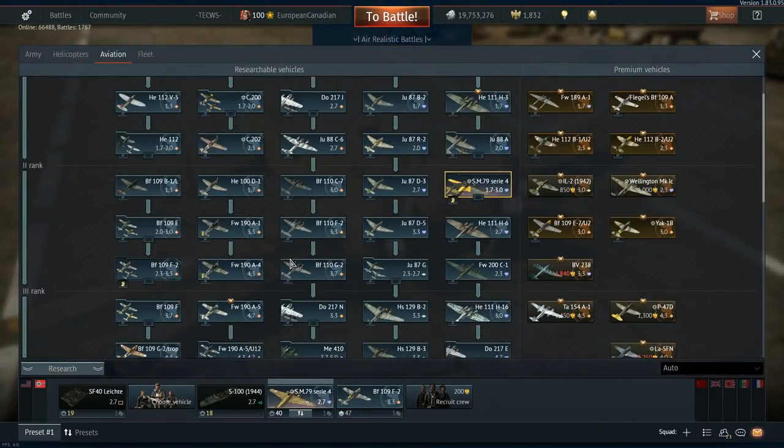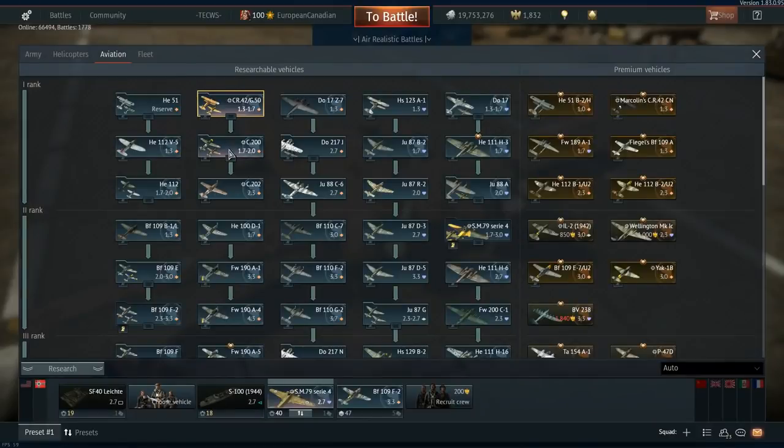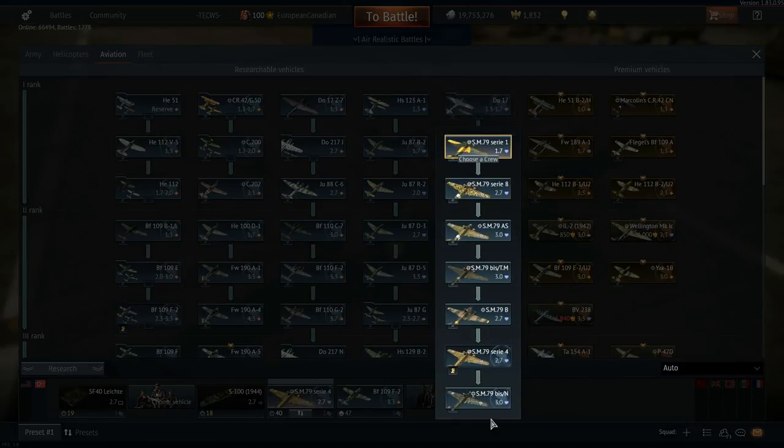If you only started War Thunder in maybe the last year or so, you may not know that some of the Italian planes used to be in the German tree — specifically the CR42, the G50s, the C200s, the C202 Fulgore, and all of these Sparbieros.